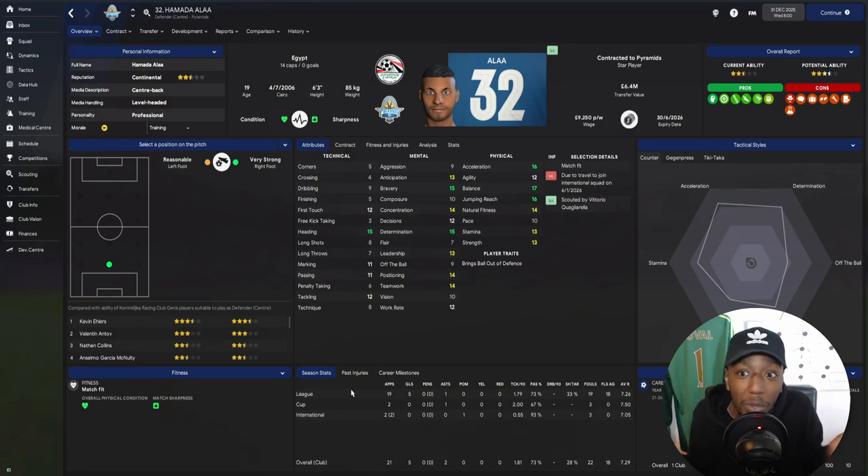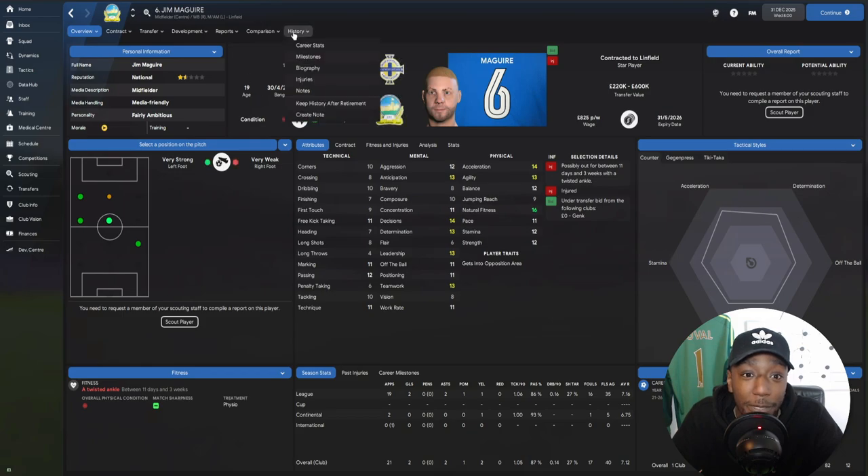Let's look at Hamada Allah — someone who has played 100 games already for Pyramids in Egypt. Looking at his attributes, he's a very good center back and he's only 19. His transfer value is 6.4 million but we've approached to sign him on the free. He's played 19 games, scored 5 goals, average rating of 7.26, with very good jumping reach, bravery, and heading — great for an aerial-dominant center back. He's going to come into the squad, probably not straight into the main eleven but in and around the first team, and he's already played 14 times for Egypt. Getting a 19-year-old international on a free — absolutely crazy.